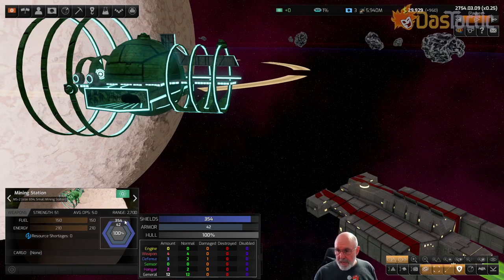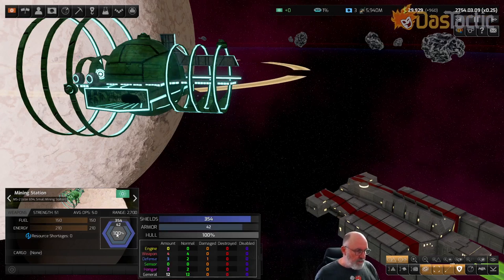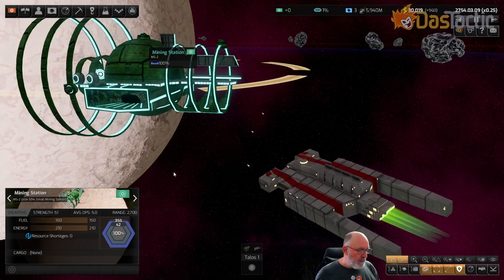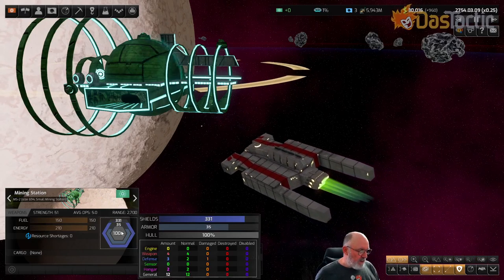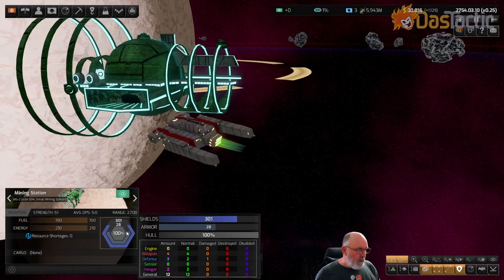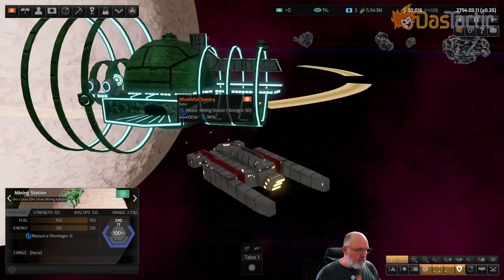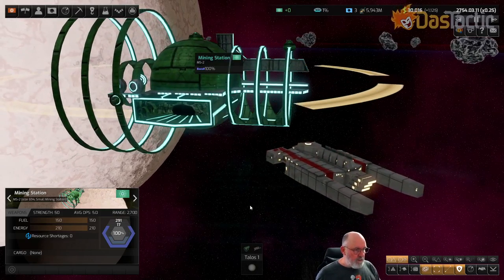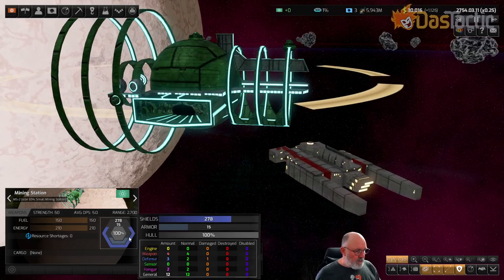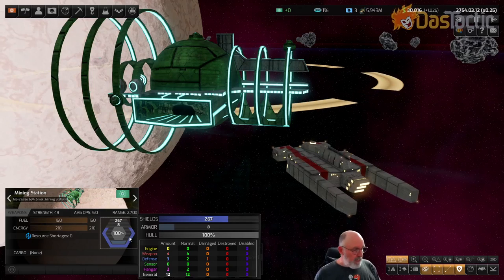A certain amount bypasses the shield and is hitting the next layer underneath, which is the armor. So it's actually doing damage to the armor. There's also a chance it will get past the armor and do some more damage down into the actual hull itself, damaging the actual components. We're losing more and more shielding but also smashing away at the armor in really close.